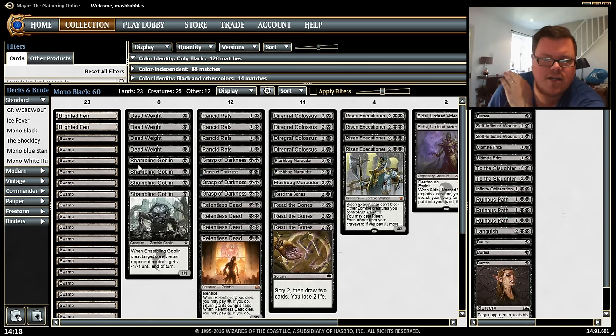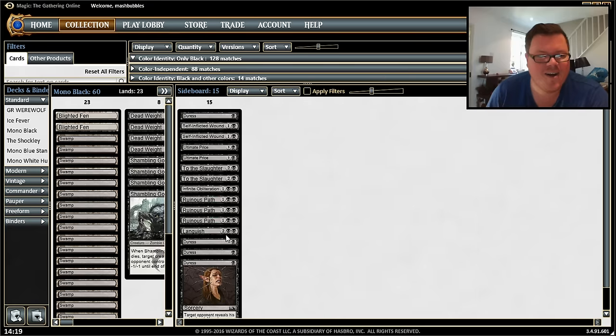You can see the pattern of the deck — it's a tribal deck that goes on curve. If you can go one into two into three into four, that's obviously the perfect way, but it never quite happens that way in magic, especially with the shuffling on MTGO. I'm sure you'll find the same problems as me.